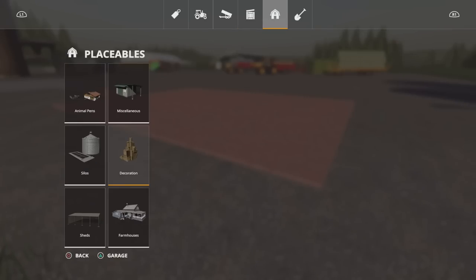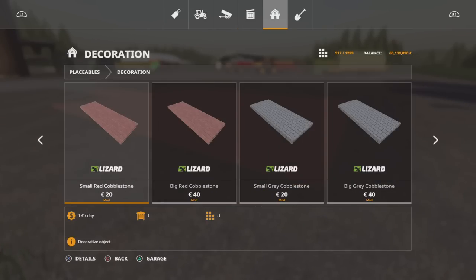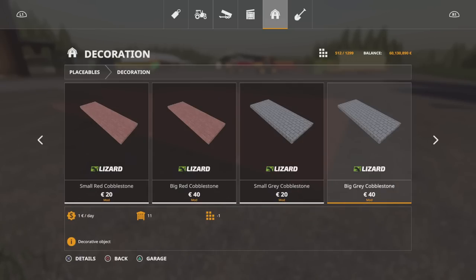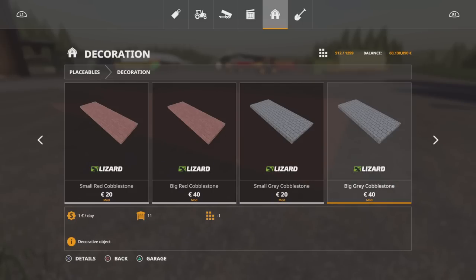They're under placeables and decoration. We've got small red cobblestone and large red cobblestone, then small grey cobblestone and big grey. One slot each — 20, 40, 20, 40 — and pretty straightforward to place.